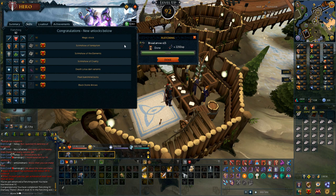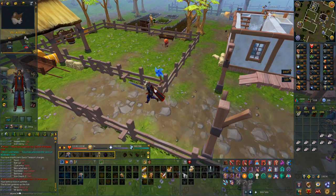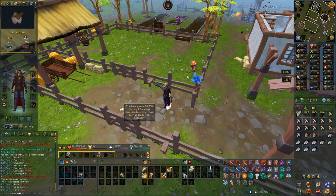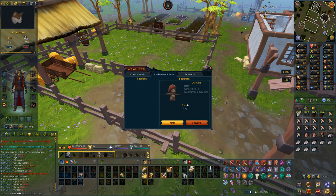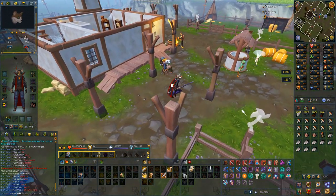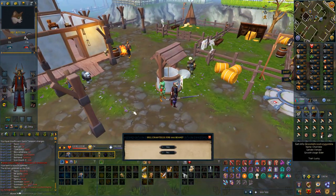Getting some huge farming experience right here — 80,000 farming experience from this Sliskas run. It's so nice to be doing these mushroom runs and getting these now and then for some insane farming experience. I'm going to take this one out now because it's an elder one and I'm going to sell it — 666 beans.